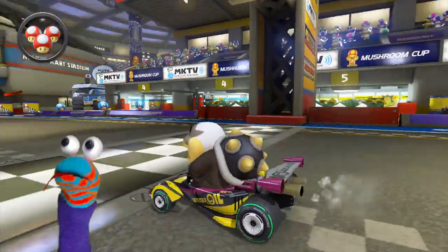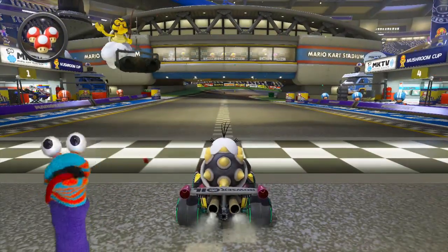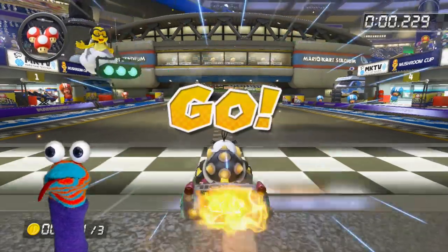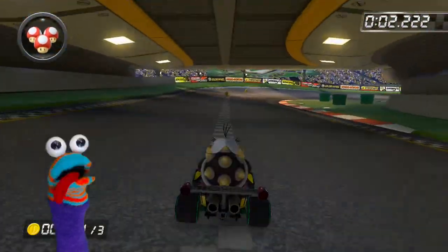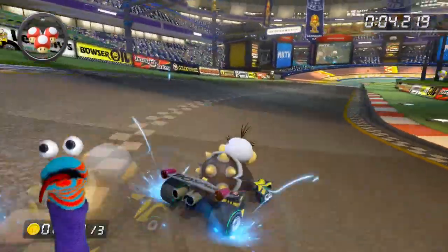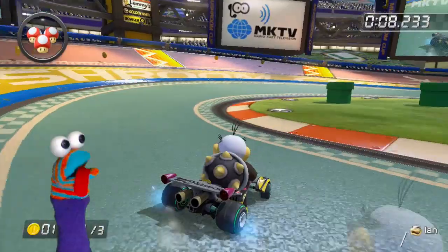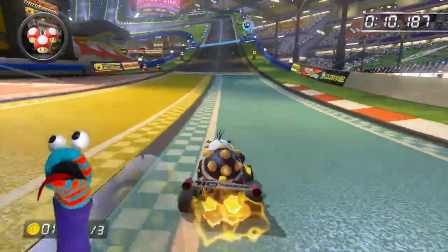Hello and welcome to Charlie Plays Games. I'm your host Charlie Sock, and today we will be discussing fire hopping, the newest technique in Mario Kart 8. Fire hopping can improve your game in three ways: speed, cornering, and lines.